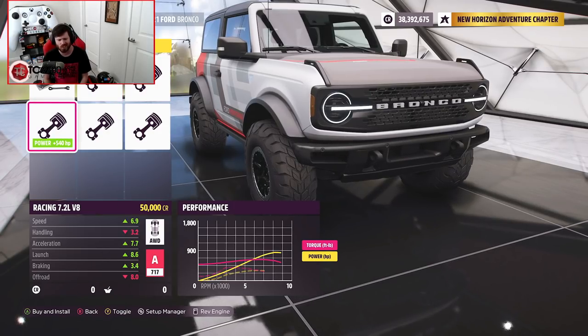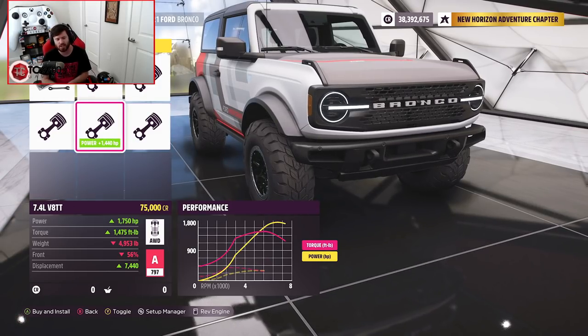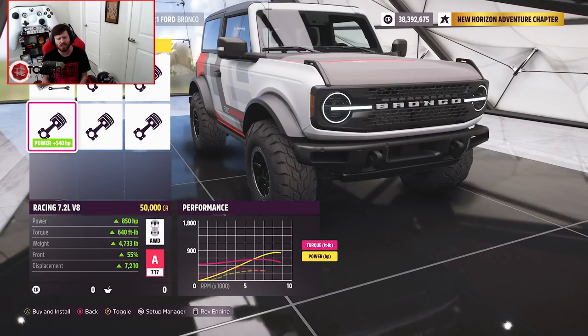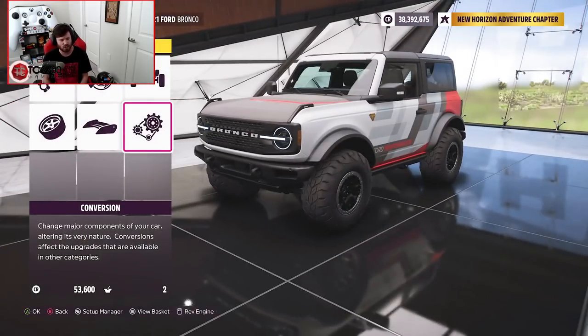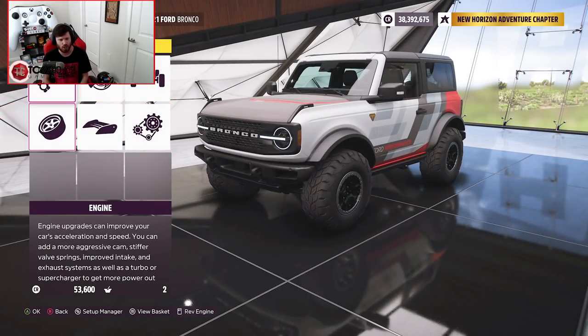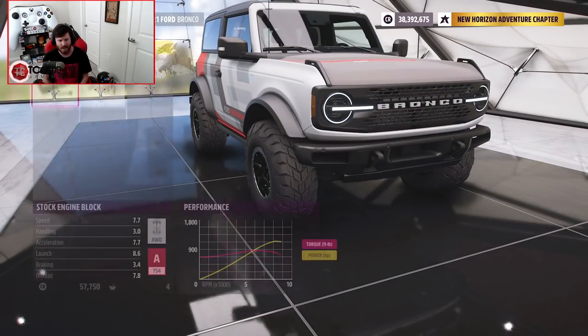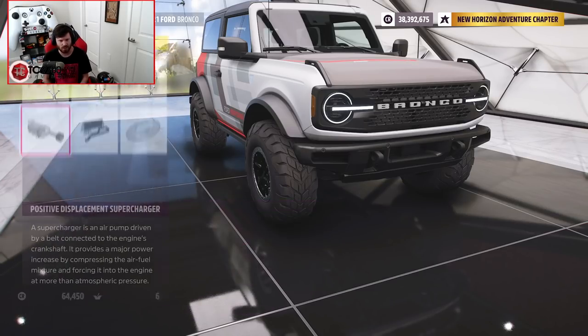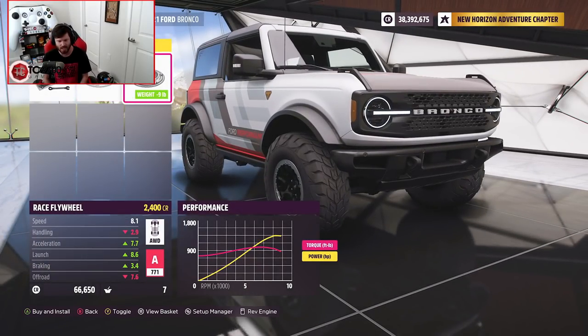I want the torque — that extra torque for all the low end. Let's throw the 7.2 V8 in this thing, and that's not to say we can't throw a gigantic supercharger on top of the 7.2 and make it an absolute rocket ship. Let me go ahead and handle all of the upgrades they'll allow us to do on this engine and we will get a final power number. With the race flywheel, we're at 1,357 horsepower and 1,007 foot-pounds of torque.